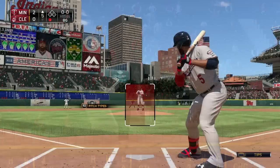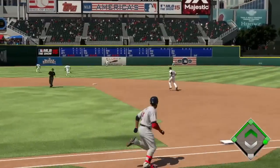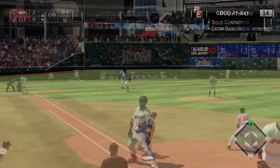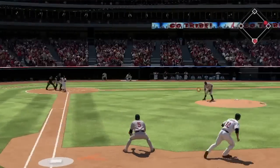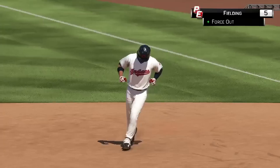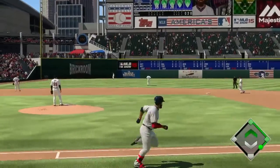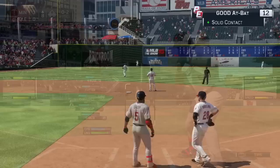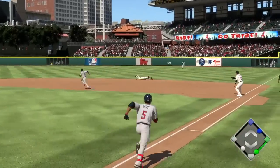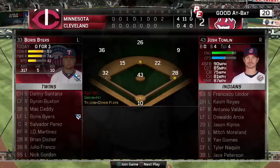Second home run of the series — nice swing opposite field, and he knows it's gone, watches it fly out. It's two nothing Twins in the fifth inning, one out. He's up again, going opposite field, hitting the gap, gets himself a double — definitely swinging a hot bat today. Still two nothing Twins, bottom of the sixth — looks like a double play opportunity and that's exactly what they get, turning two and thwarting the Indians' chances. Top of the seventh, he hits a rocket shot opposite field but it's tracked down by the left fielder — solid out. Three nothing Twins, top of the eighth, runners at the corners with two outs — an excuse-me swing gets him on base with an infield single and an RBI.